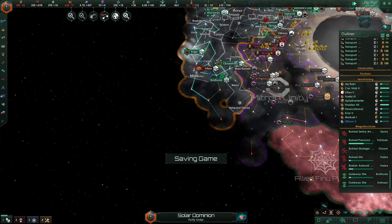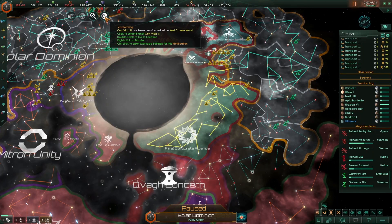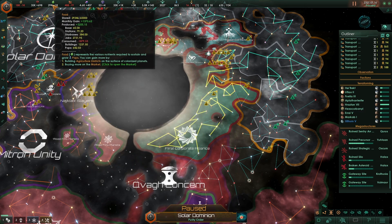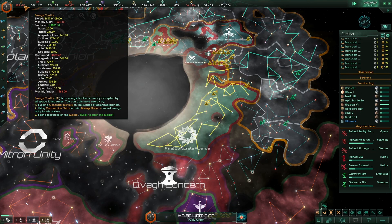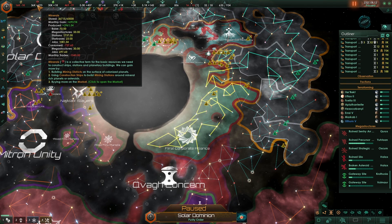Wow, another world. This is absolutely nutty. Council agenda ready. What's costing us? Ships, station, starbase — this is okay.